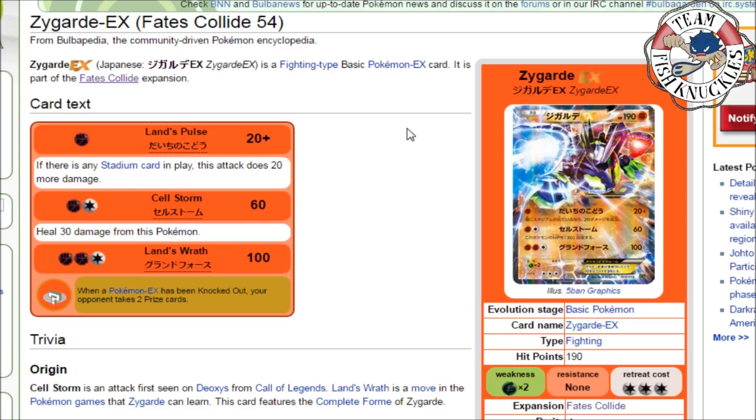The only thing I'm scared of for Zygarde is Night March — Night March can easily take this deck down. But they do have to put a lot of Night Marchers in the discard pile before they can knock out your Zygarde. It's also weak to Grass, so Vespiquen is a concern, but I think it's worth it. I'm excited to see what Zygarde can do.